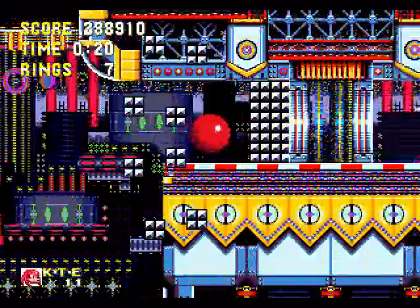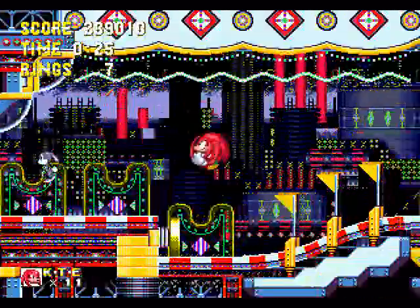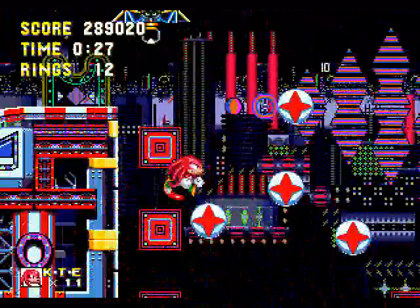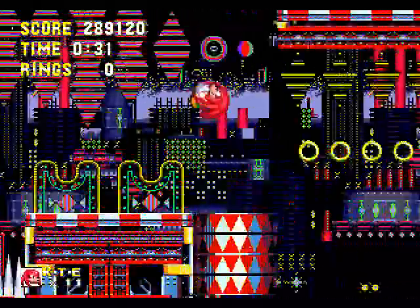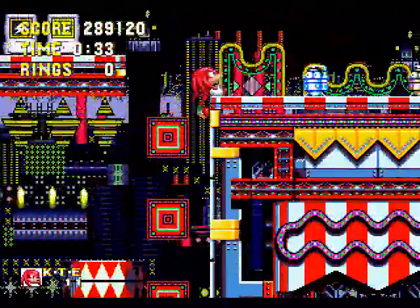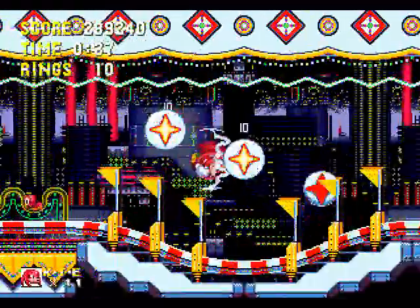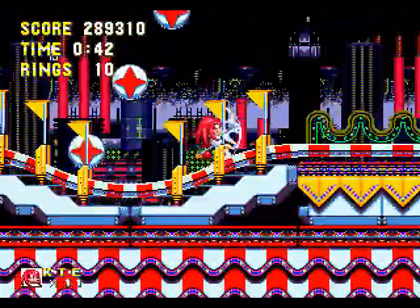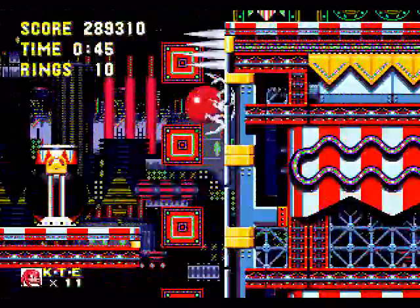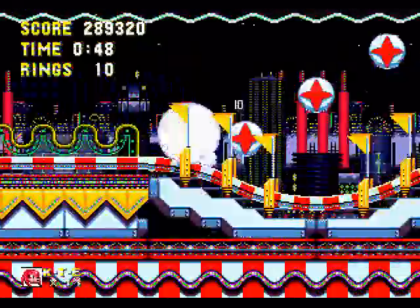Another thing you might notice is there's actually no water in Knuckles' part of the Carnival Night Zone. That's one really major difference that sets this apart from Sonic's version of the stage — he doesn't have to worry about drowning here like Sonic does. And of course this is an area only he can get to right off the bat, so already we see a major difference here.